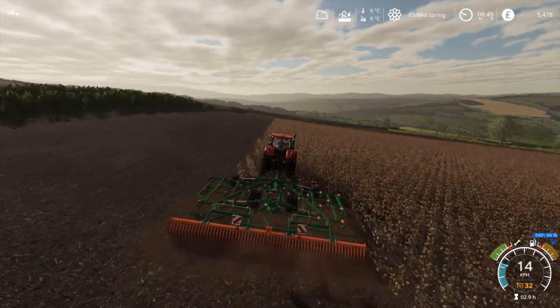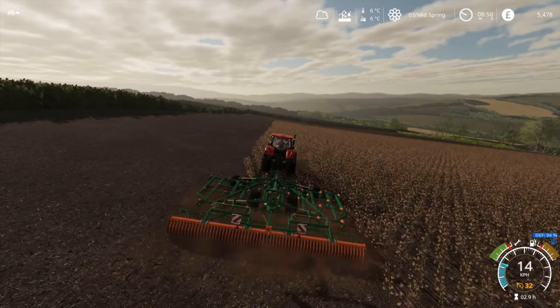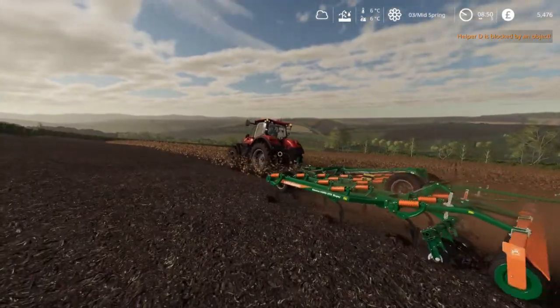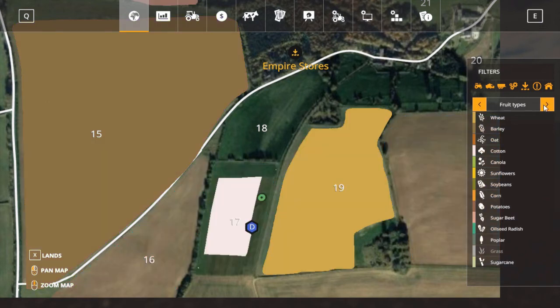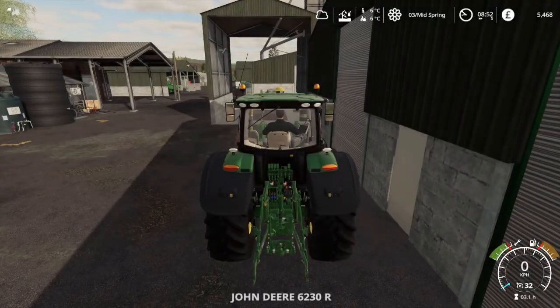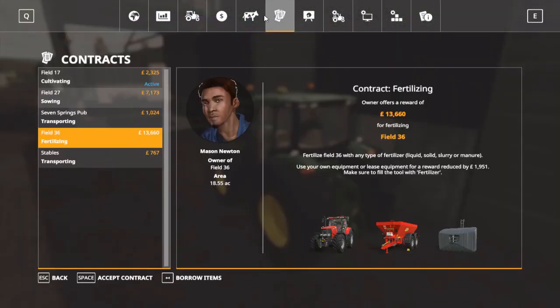We're not going to make a huge amount of money out of this contract, but I did want to get it out of the way because another contract has spawned on field number 36 where we were working yesterday, and it turns out that it is valued at about 13,000. It is going to be a fertilizing contract, so we're probably going to end up spending a little bit of money on fertilizer today. But we should still be able to make a decent amount of money out of this. So I'm going to jump back to the main farm and start taking care of our livestock.